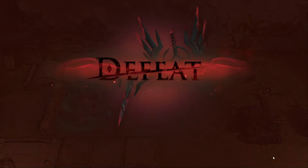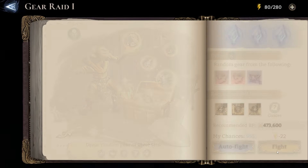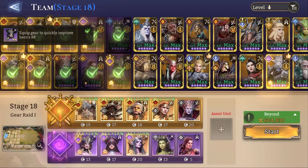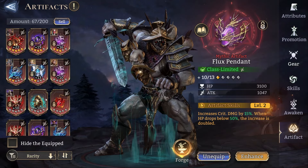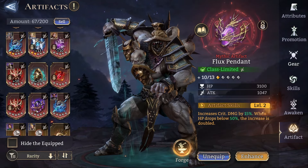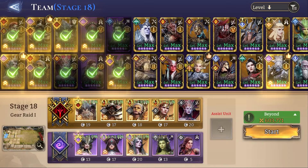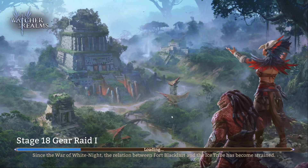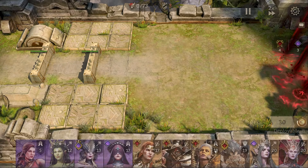I'm going to quit this to save the stamina — I don't want to waste it on the Gear Aiden. Now we're going to switch over. My Flux Pendant is level 2, but I don't want to buy another one from the guild shop, so this will have to do. Now we're going to try Eye of Sin instead, and we're going to do the exact same test, exact same run, and see what Eye of Sin does.